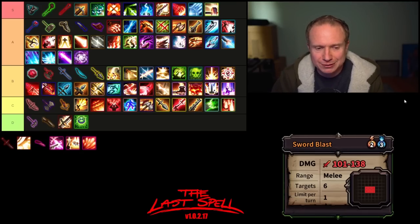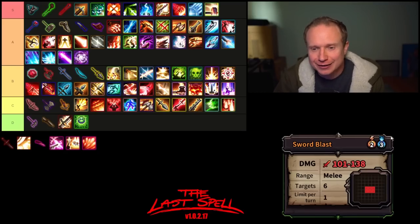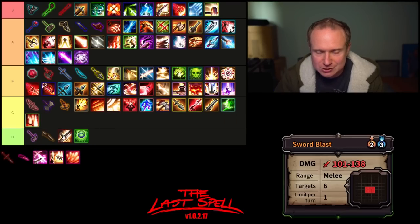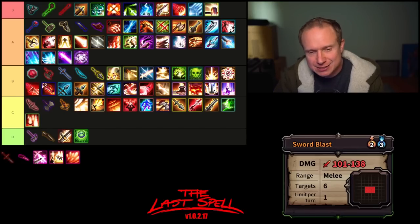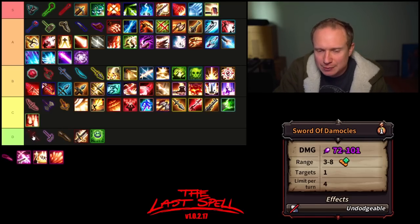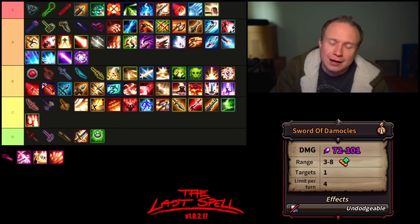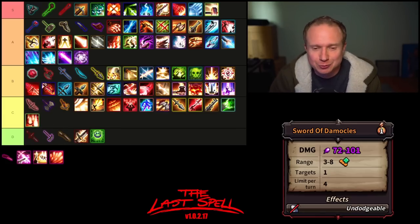Then we have Sword Blast. I still remember the first time I think I saw Jorbs talking about it — he's like, I don't think Sword's Blast, and I tend to agree with him. I think Sword Blast lives in this Fire Thrower, Grapeshot Blast space — I'm not really excited to be using this ability. The sword is in a rough place, so as a result I'm going to put it down here with the hammer. It's just the way the cookie crumbles.